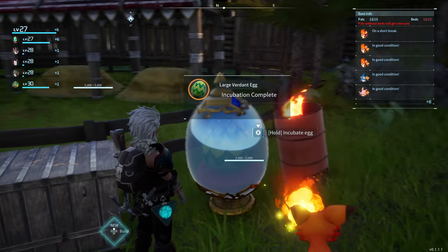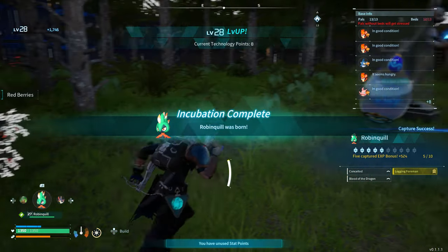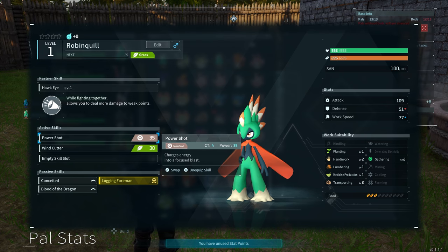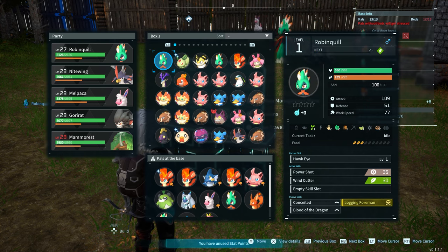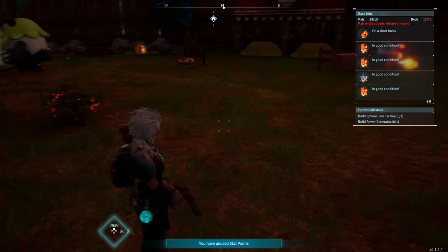The other egg is now complete — this is from both Robin Quills, so I'm assuming it's going to be another Robin Quill. Yeah, it was. Let's see the level though — it turned out level one as expected. It has the same moves as my Robin Quill: Wind Cutter and Power Shot, not the strongest moves. But it has three passive skills, so breeding can give them passive skills from their parents plus one of its own.